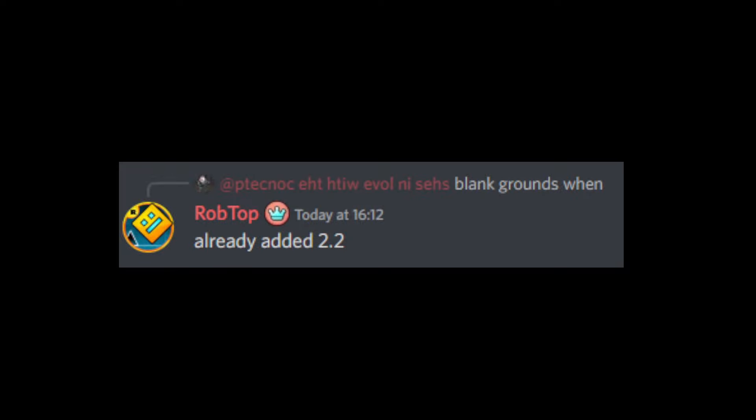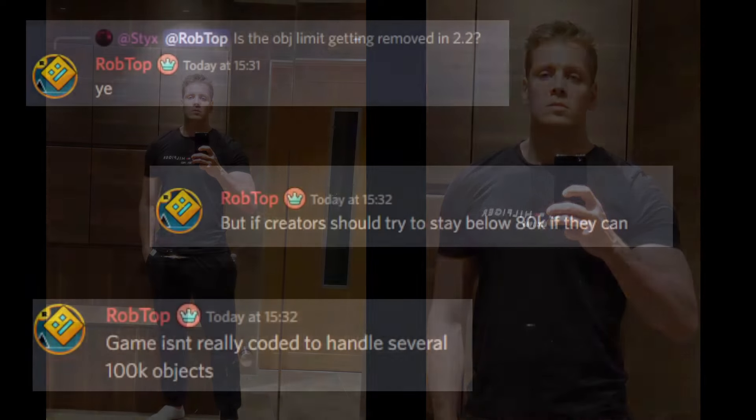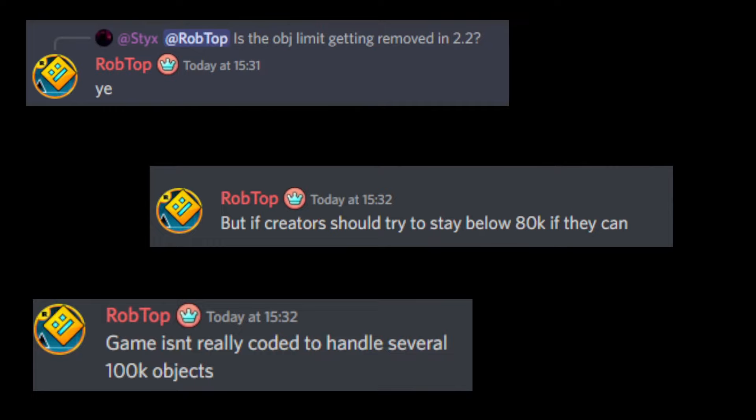Blank grounds are added in 2.2. And here's another fresh pick from Rob Top — he's got some beautiful eyes, not gonna lie. Object limit got removed in 2.2, as we know. And Rob added to it that creators should try to stay below 80,000 if they can, as the game isn't really coded to handle several hundred thousand objects.